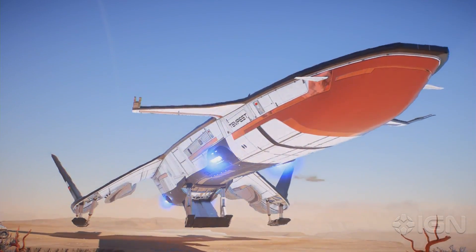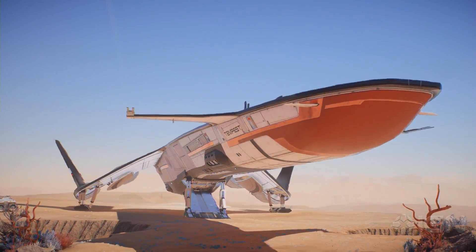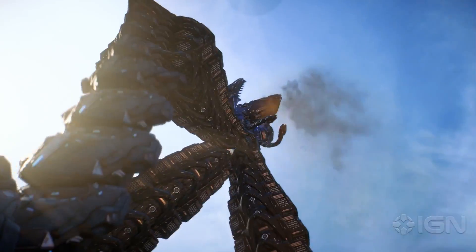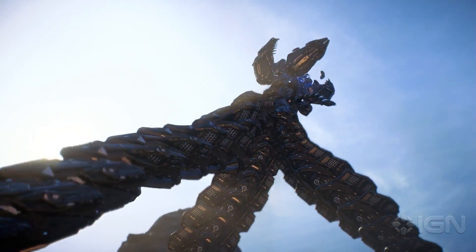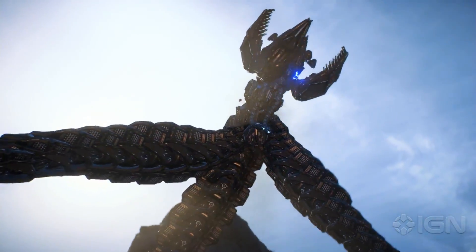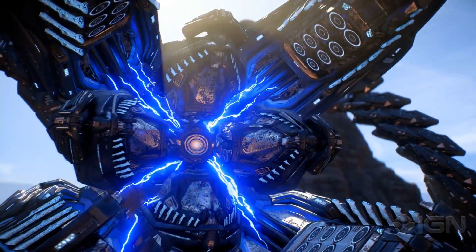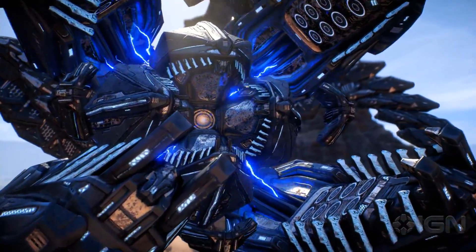Finally, we head to Eos. The planet is desert-like and features some inhospitable creatures. This Architect is a massive mechanical enemy. We're going to need a high-level Ryder character to survive this encounter.